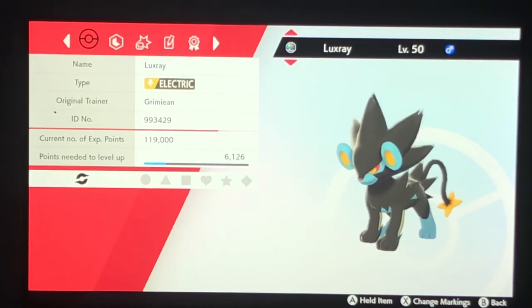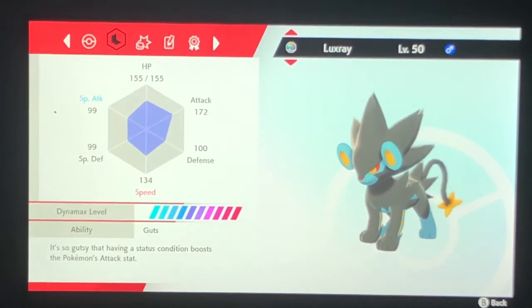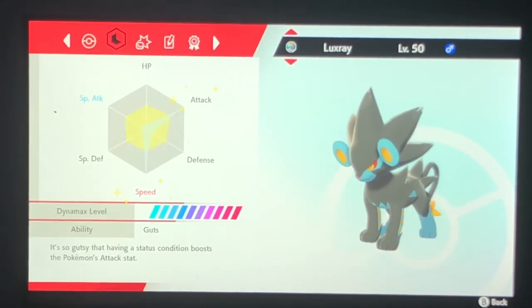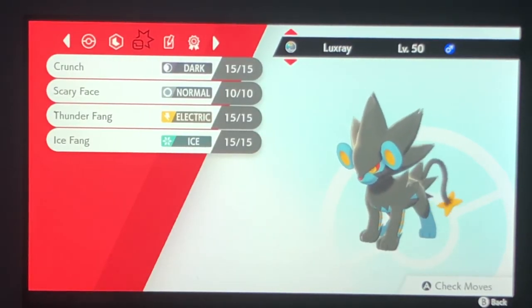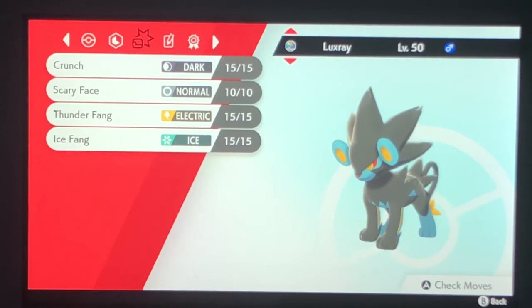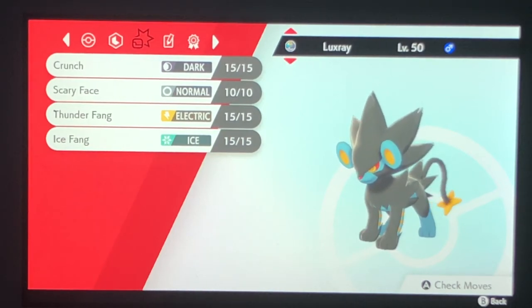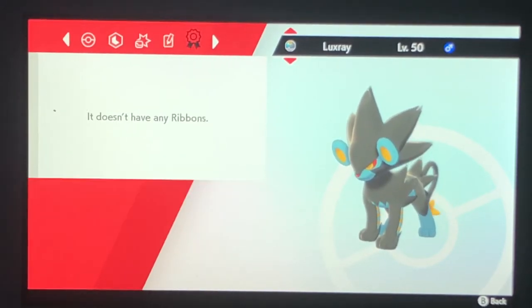Whenever he goes into battle, all he needs is a free burn and he'll be good to go. Here is the finished Luxray: Jolly nature with Guts so that having a burn will boost his attack. My moveset is catered to the Pokemon I typically see in ranked battles. I know the meta is Dragapult and all that, but this set is specifically catered to counter the Pokemon I tend to run into most. If you guys have different Luxray sets you like to run, let me know in the comments.